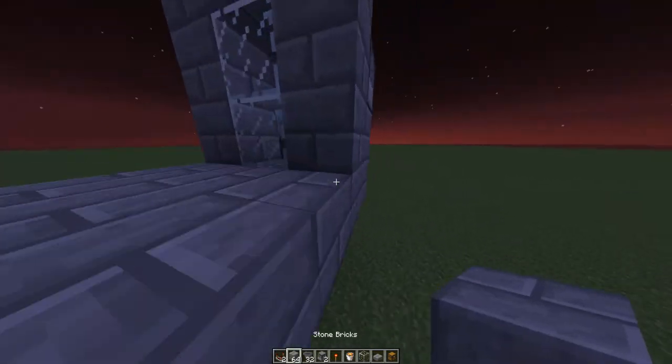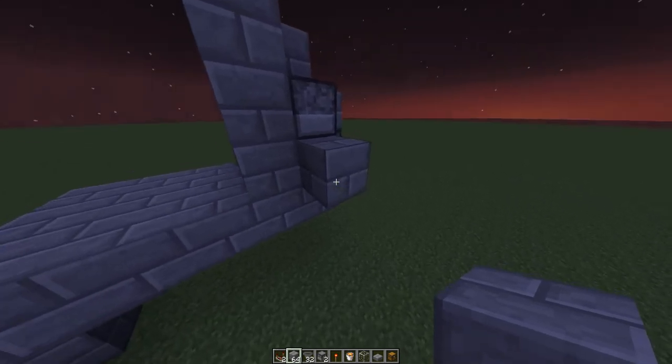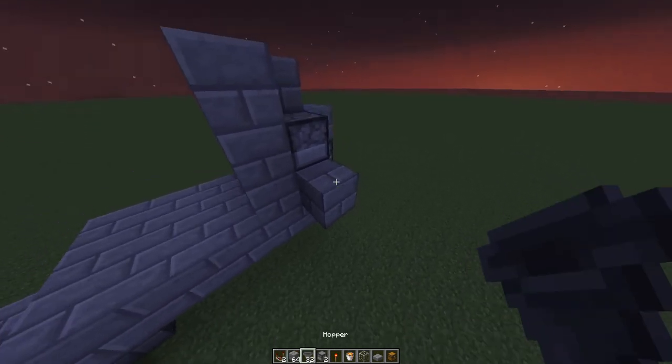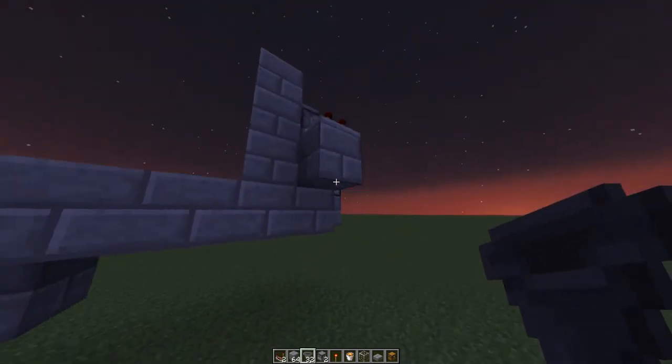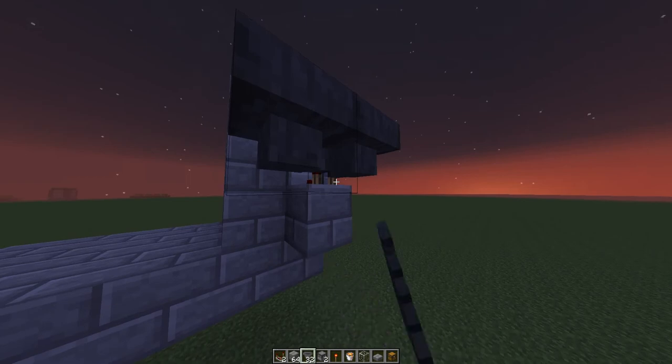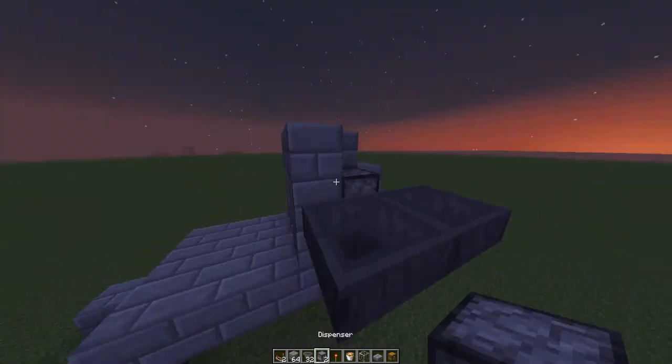There are a couple different ways you can set this up. I personally like having a comparator here, and then you're gonna want these dispensers facing each other so they look like that.